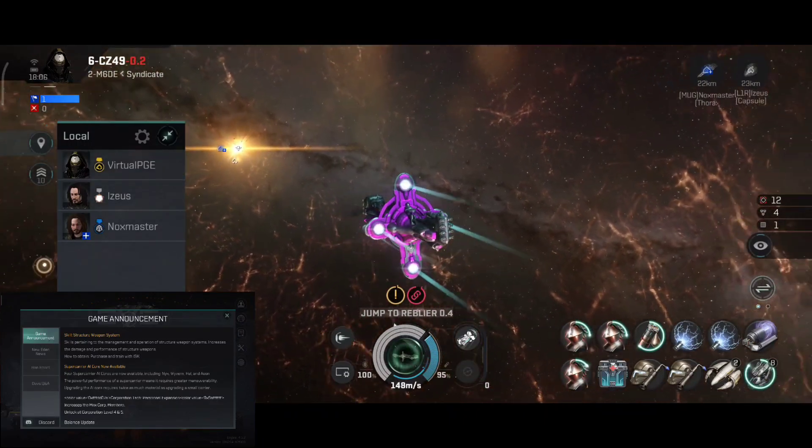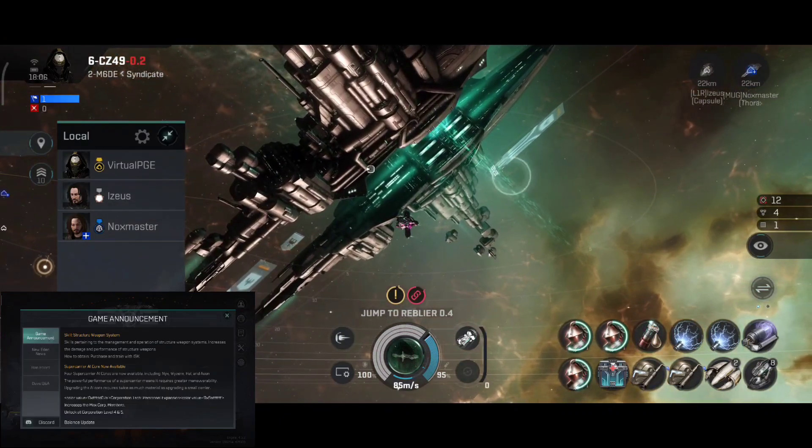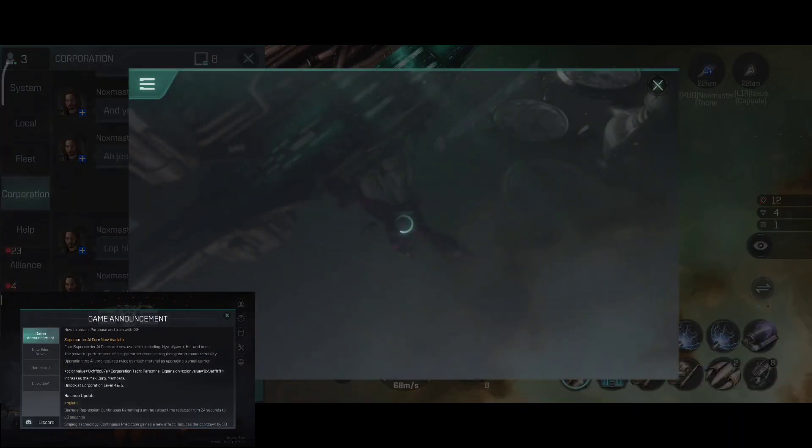New skill: Structure Weapon System. Skills pertaining to the management and operation of structure weapon systems; increases the damage and performance of structure weapons. How to obtain: purchase and train with ISK.